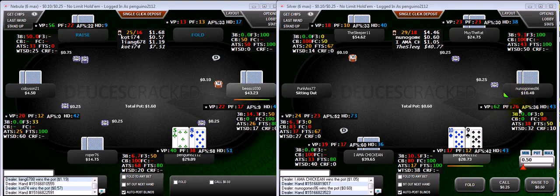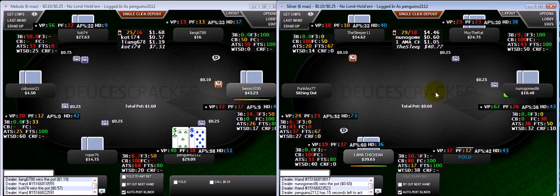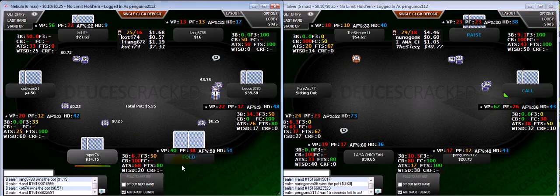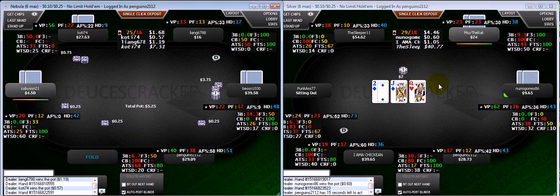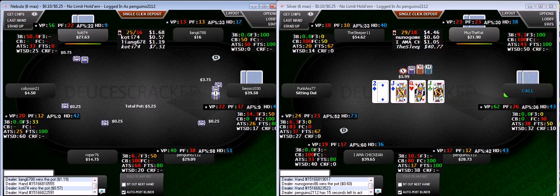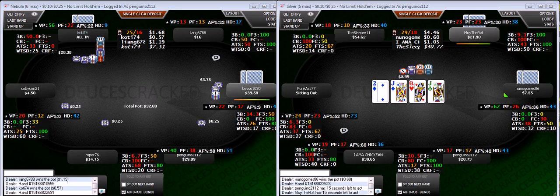I would normally isolate here but I'm just going to fold the 10-9. Part of isolating a hand like this — although it is somewhat strong — we would rather have deep stacks so that if we do hit a straight we can get paid, and we'd like him to fold to C-bets at least sometimes. Some of these thin isolation spots, you can just pass.